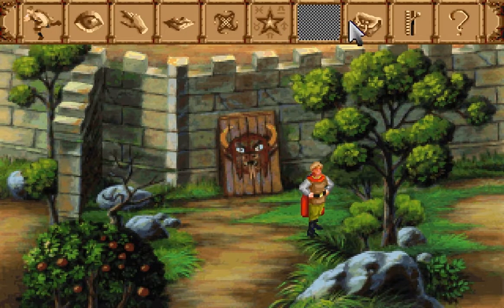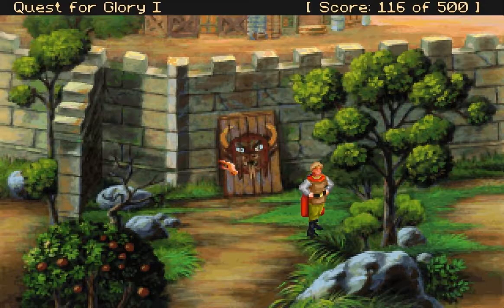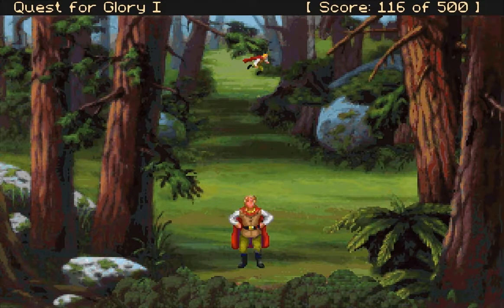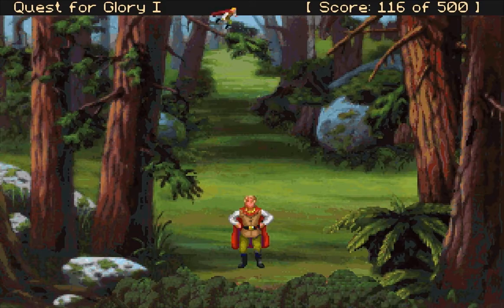Let's go see. Running. Maybe my strength or something goes up by running. Weapon use, parry, dodge, stealth, throwing, climbing. I don't know how I'll practice dodge — I guess just by fighting. Stamina goes down. That's the only thing I see so far.